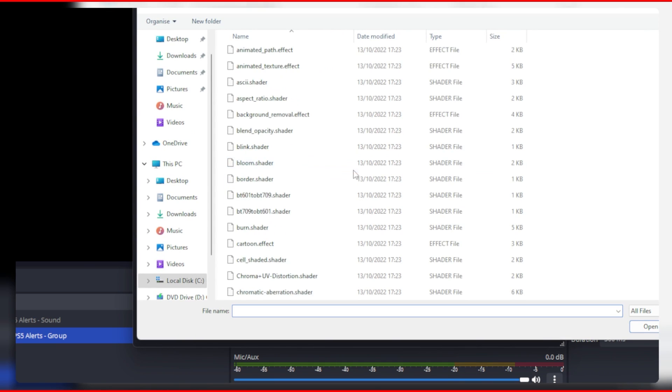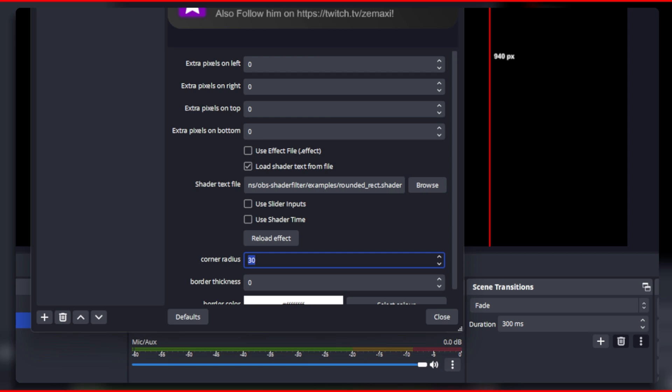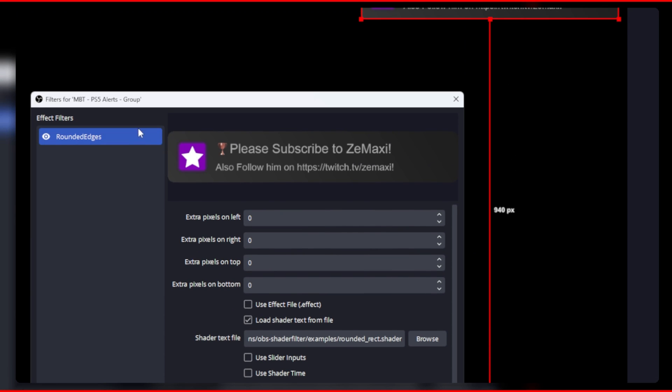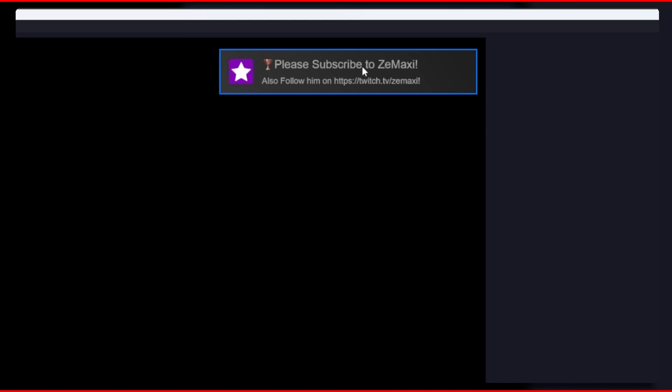Click on browse and then select the rounded_rect.shader file. Set the corner radius to a value such as 15 and then you should see the corners become rounded. Now you can click on the close button to close the filters window.